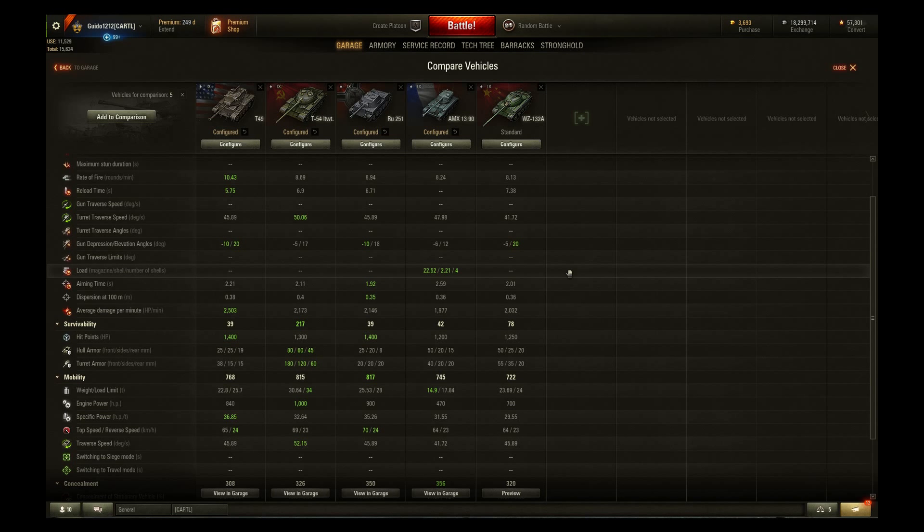Looking at that four-shell clip and doing the math, that's about 960 — call it a thousand on slightly high damage rolls. You'll note that you're not able to clip out any of the other tier 9 lights, so that's something to be very aware of. Whereas you used to be able to do that, you're not going to clip out a full-health tier 9 scout with this tank, so that does change how you run it.